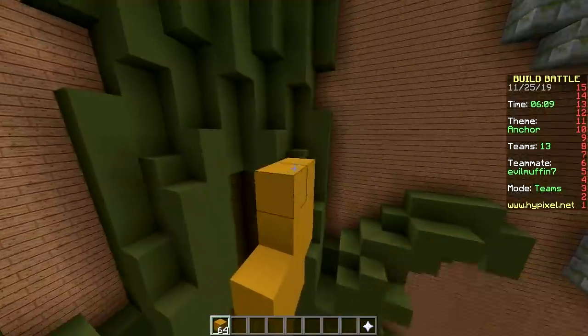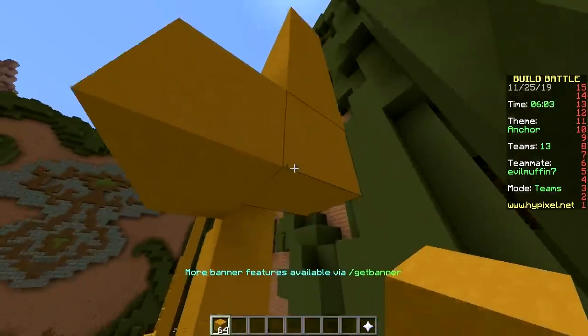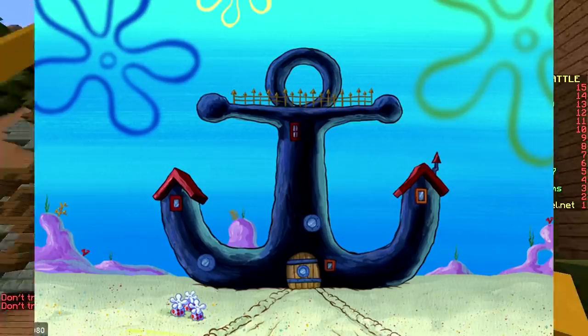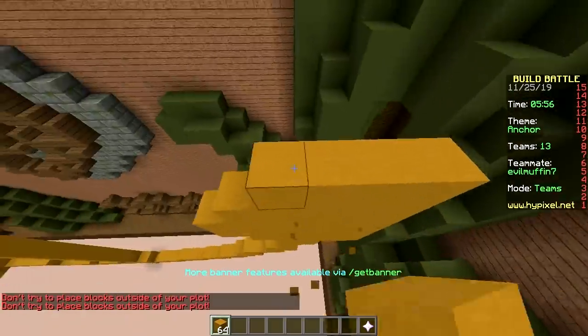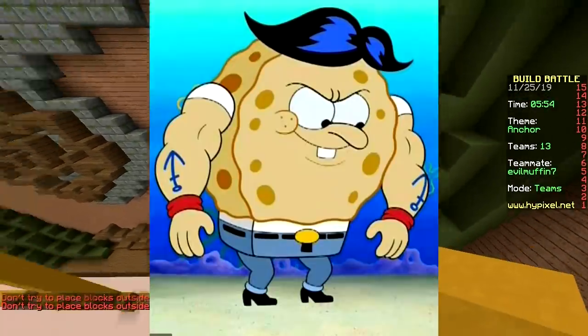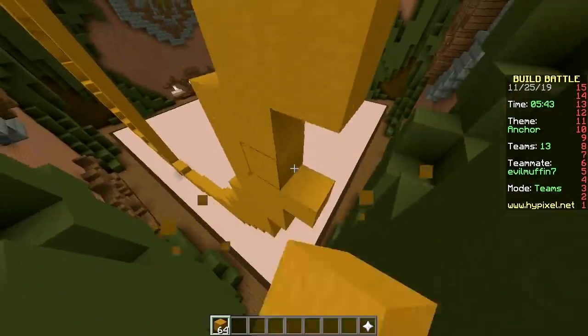Calm down. We are building Mr. Krabs' house. No we're not, we're building an anchor. Is that what Mr. Krabs' house looks like? We're building that one fish's tattoo in SpongeBob. Which one? Who has that tattoo? Someone.